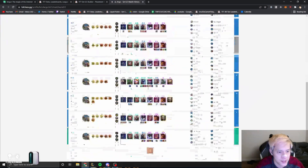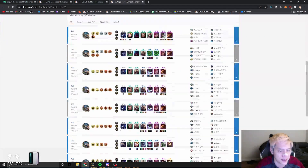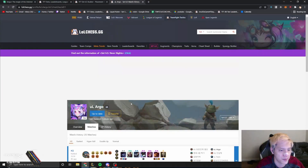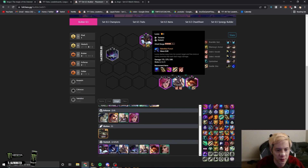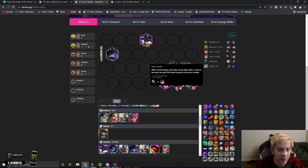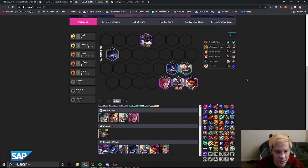This comp is basically six Hextech Sivir — it's very easy to play. You're just playing six Hextech plus Vi at level eight, and you're carrying Sivir. You want to put aura items on Lucian, so Zeke's is actually very very good in this comp — as many Zeke's as you can on Lucian.